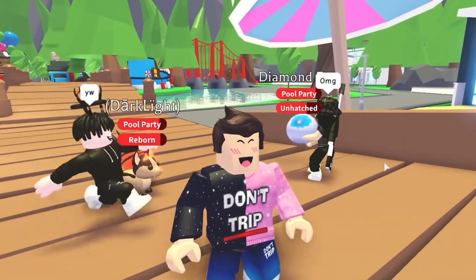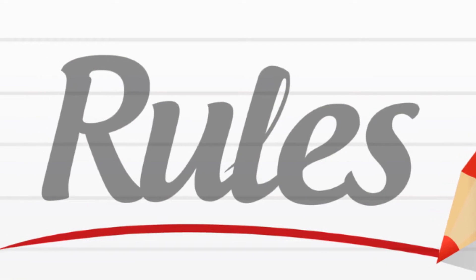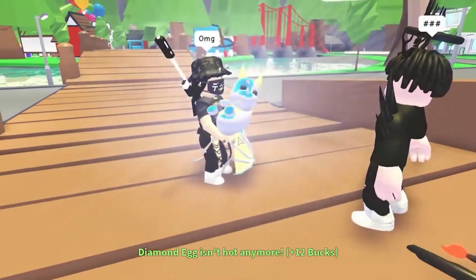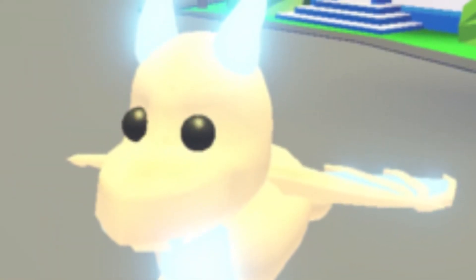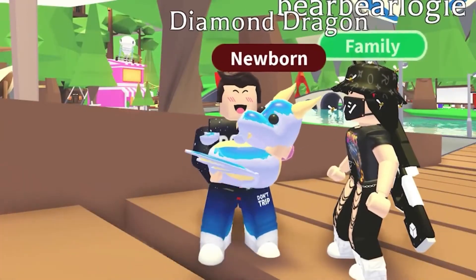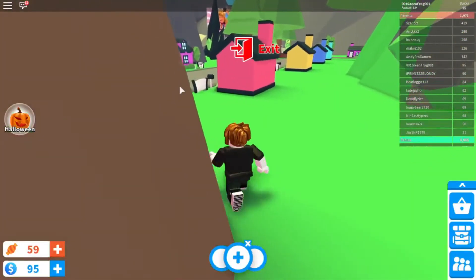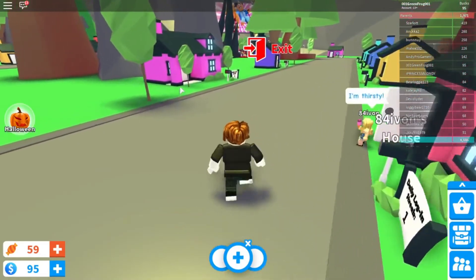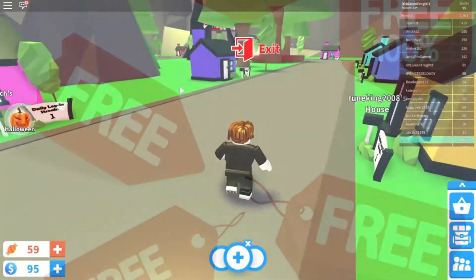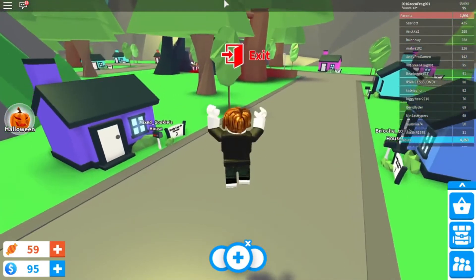Yes, you read that right. The new Adopt Me update follows the rules of all the previous Adopt Me productions, which means one could easily trade his or her stuff. This means whether it's a golden egg, a golden dragon, a golden unicorn, or a golden griffin, one could easily trade. If one has a big Roblox following or a good friend list, it makes it a matter of seconds to get all those new golden pets for free. The purpose of trading is not directly getting those pets for free, but you have to turn into something against the trade. But the outcome is what matters. Finding the rarest Roblox Adopt Me pets is worth anything.